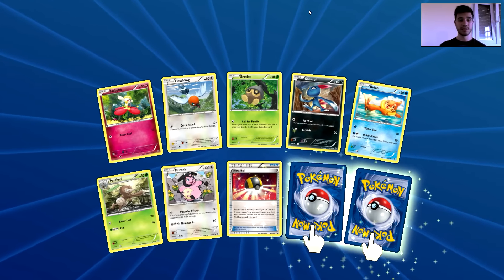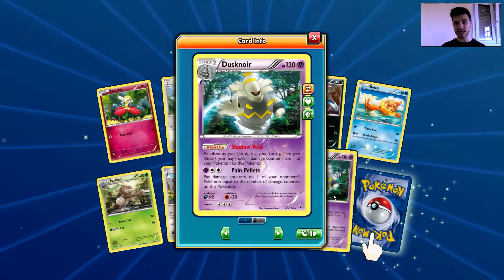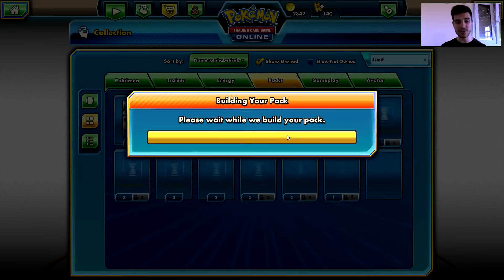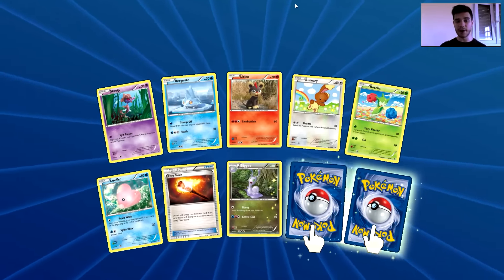We have Fletchling, Seedot, Nidorino, Weezing, Ninetales, Militank, Ultra Ball, Rivers' Call, Guard of a Dustnoir — that's a nice card — and the actual rare is another Snorlax. Back-to-back Snorlax — not impressed about that, but that was funny.